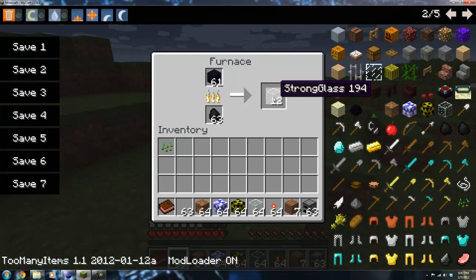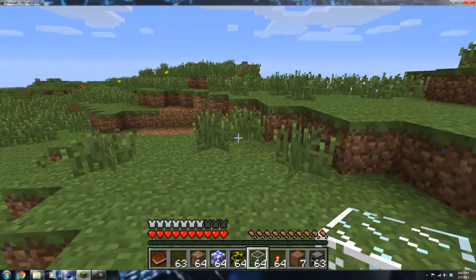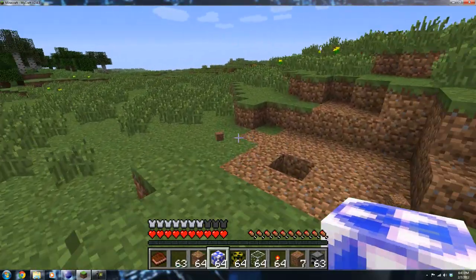Now, as you can see, every time obsidian is cooked, four strong glass is produced. Strong glass is resistant to explosions, which I'll show you in a little bit.